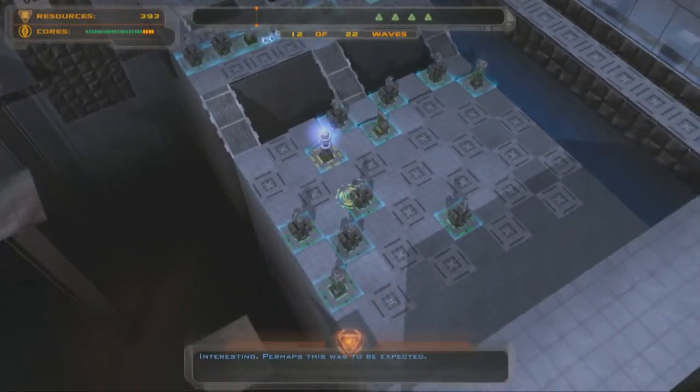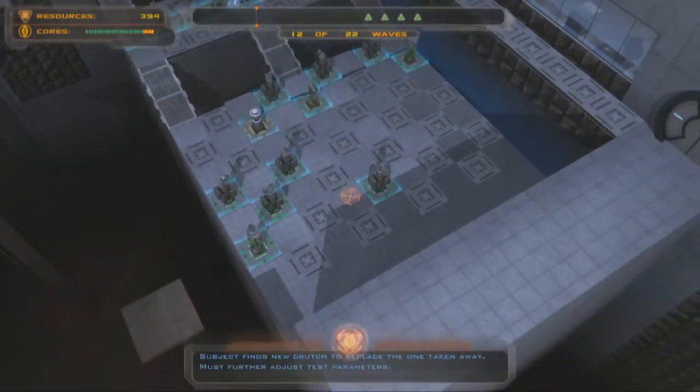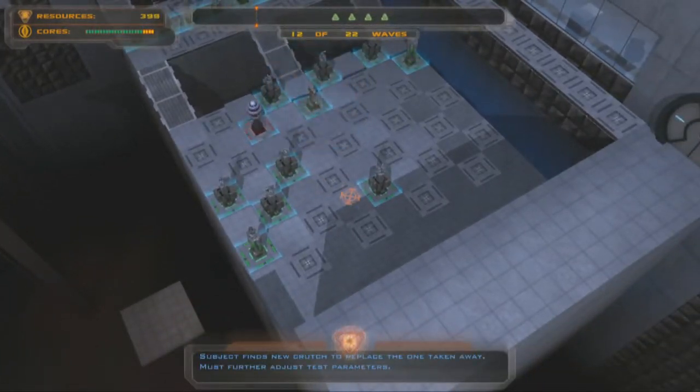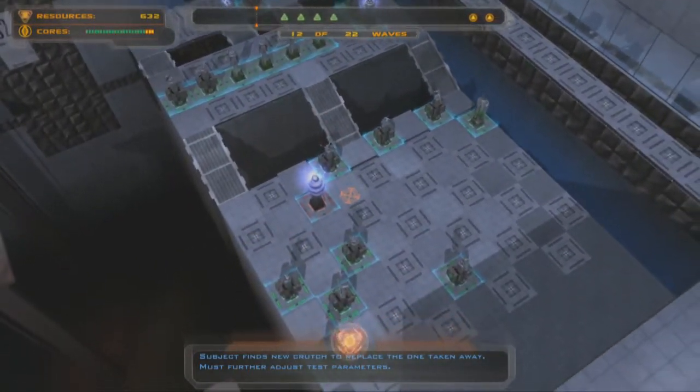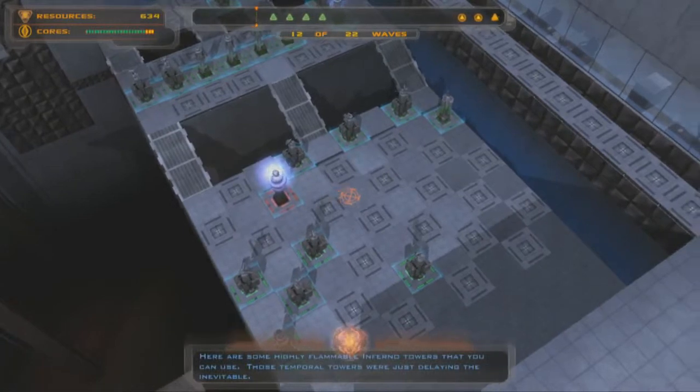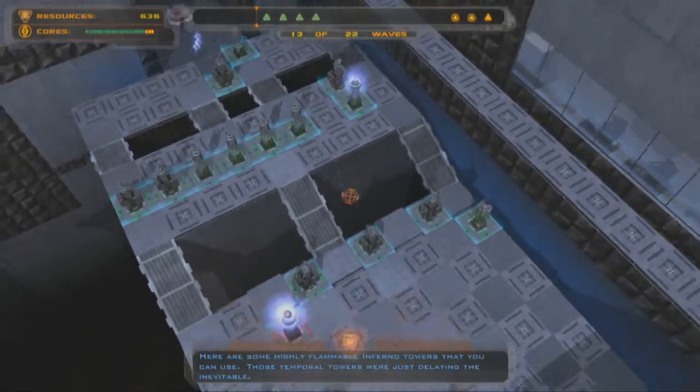Interesting. Perhaps this was to be expected. Subject finds new crutch to replace the one taken away. She takes away some of my towers, forces me to come up with a new strategy. Thanks. Here are some highly flammable inferno towers that you can use.